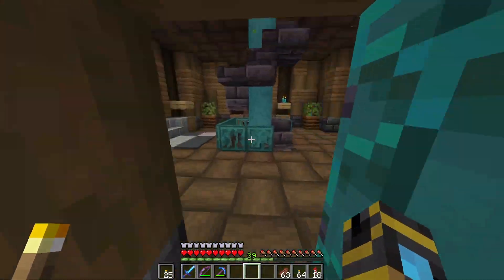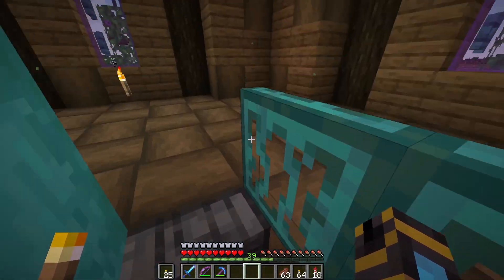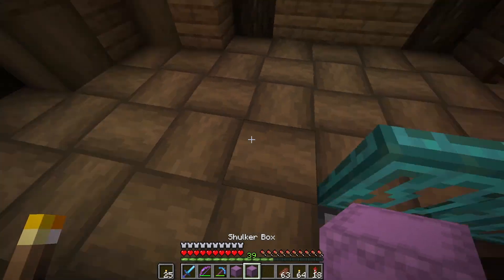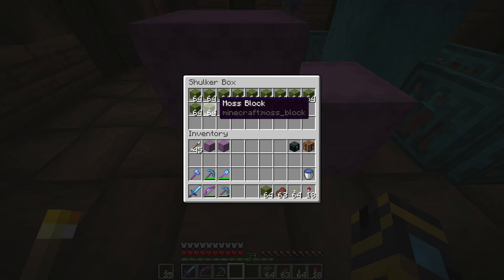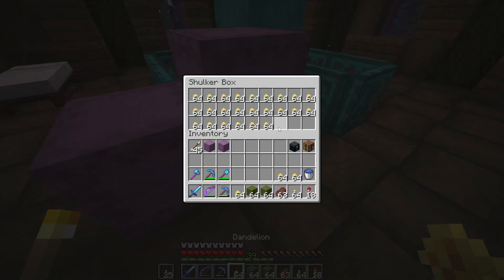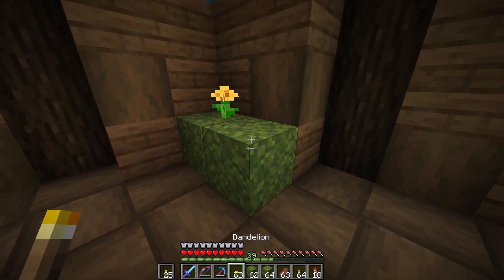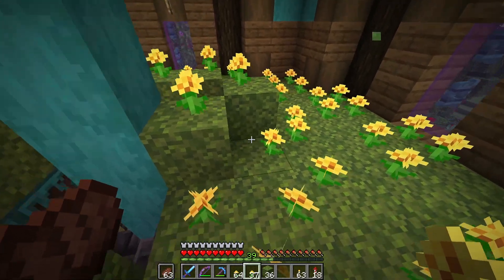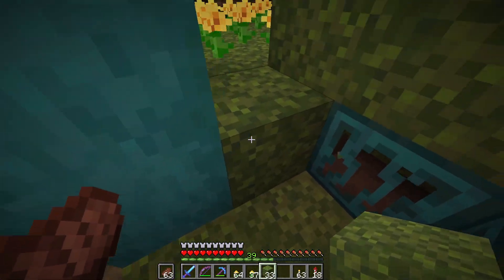I think we'll start on the inside. Oh yes, this is going to be lovely. We've got all of our dandelions and I have a bunch of moss blocks. Since we won't be able to put the dandelions inside, let's grab a bunch of these and we'll just do a little something like this. And I think that's one floor done. Let's work our way down the stairs.